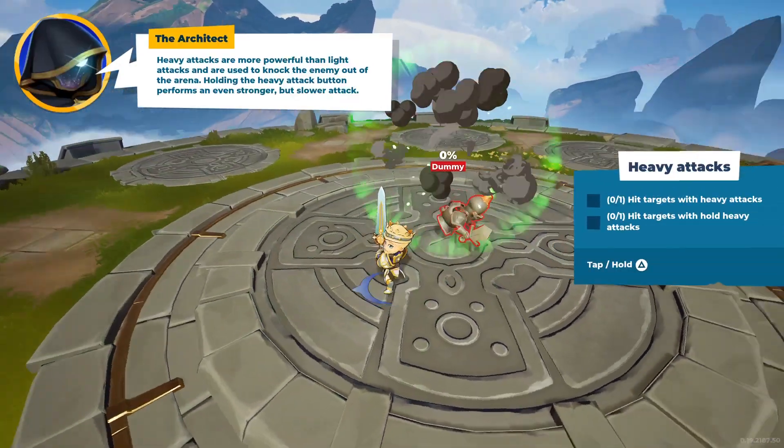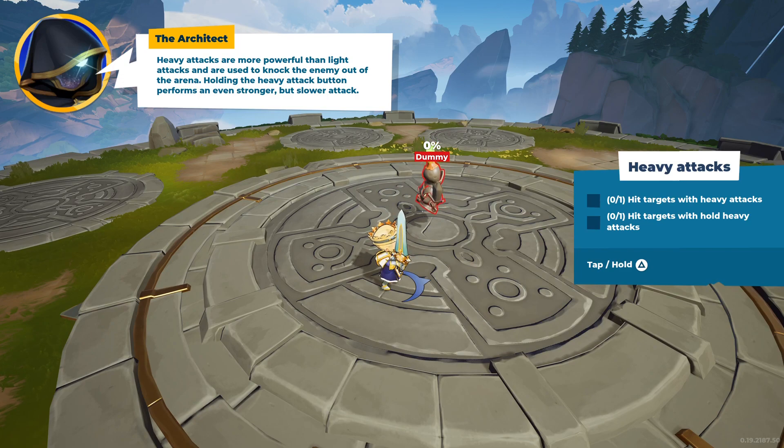Heavy attacks are more powerful than light attacks and are used to knock the enemy out of the arena. Holding the heavy attack button performs an even stronger but slower attack.